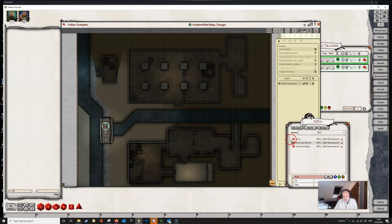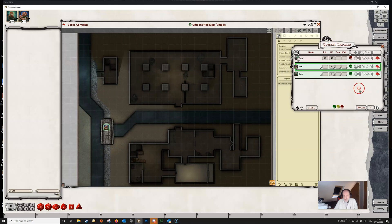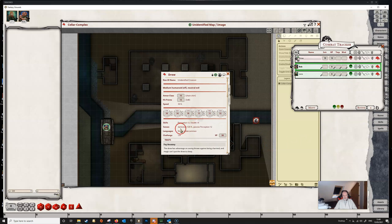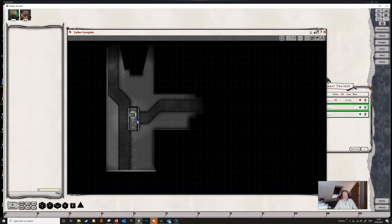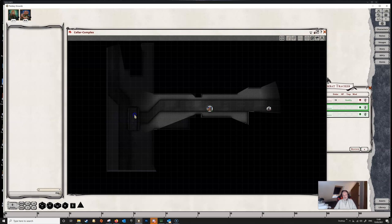Let's get a drow onto the combat tracker and place it over here. When we select the drow on its turn, we can see it has darkvision out to a range of 120 feet, just as shown on its NPC sheet. This drow can see Bob, but in the player view Bob can't see the drow because his darkvision is only 60 feet. The drow can see across the whole map, but Bob can't see the other side until he gets within range of his own darkvision.